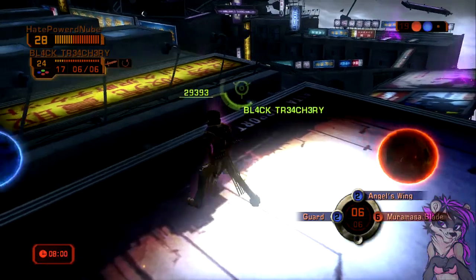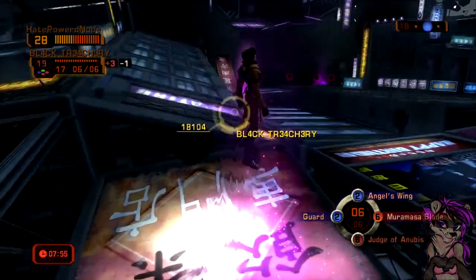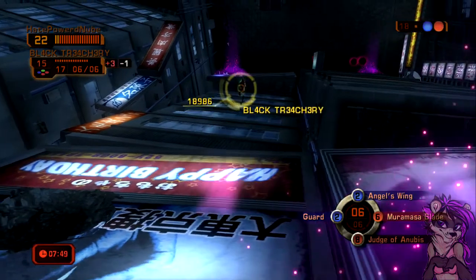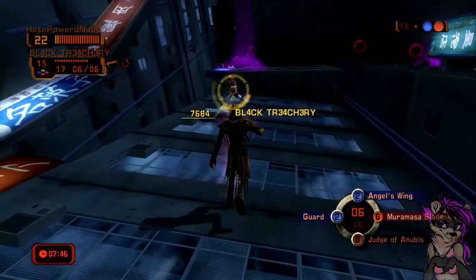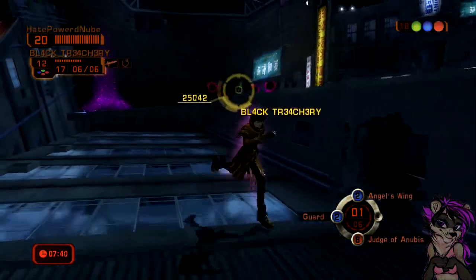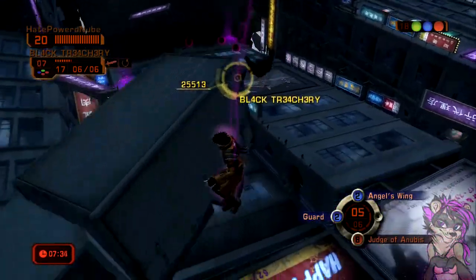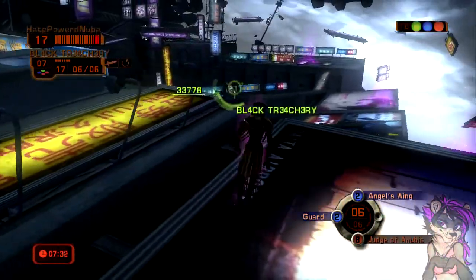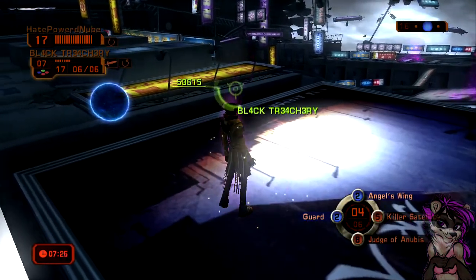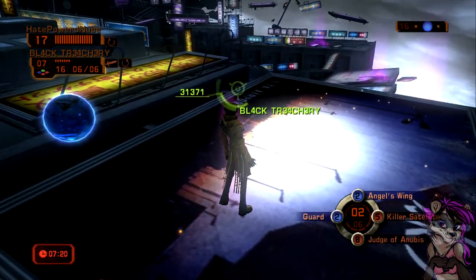That's fine - Judge of Anubis right here. As long as he doesn't use Disintegrate again, I'll be fine. Where are you going, you idiot? You're trapped now. Well, I missed, but he lost three health, so forget it. I also realize I only have six Aura right now. I hate you - I'm going back here. Since you want to use shitty moves.